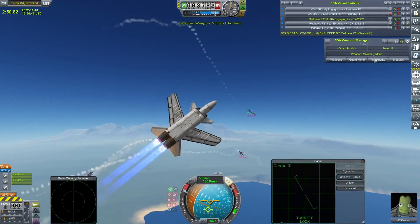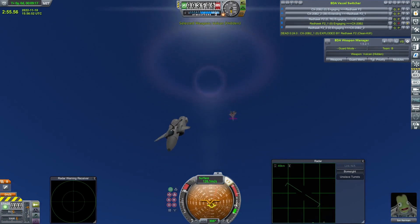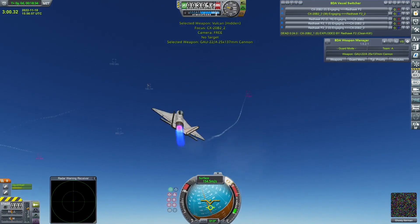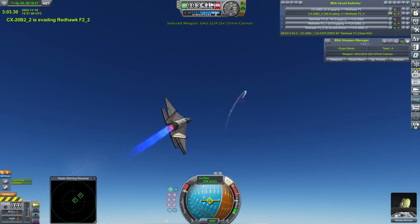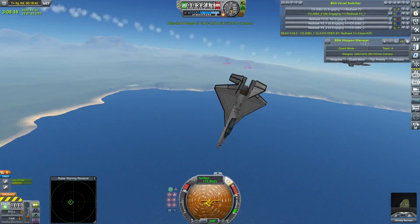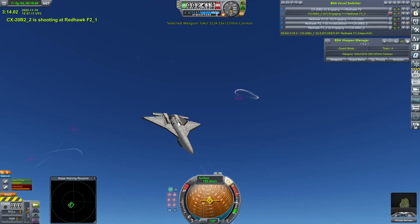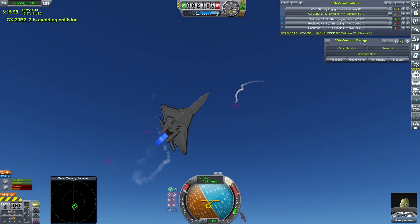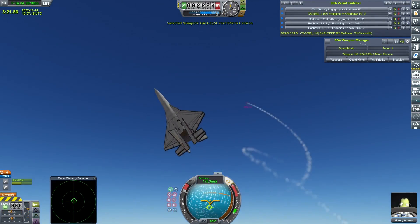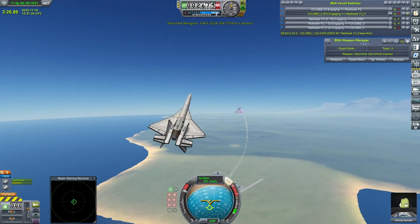One of the Redhawks is quite badly wounded - Eye on Kerman - stripped of pretty important parts there. It looks like the pendulum is swinging slowly back in favour of the CX-20B2s. It's a joust! Very nearly a head-on kill. Ghosty Kerman though - it's 2v2. Ghosty Kerman just shredding what I assume is the already falling Redhawk. Still on the vessel switcher, it will still provide a bit of a distraction to the two CX-20B2s. Ghosty Kerman gets a bit of a scorching there.